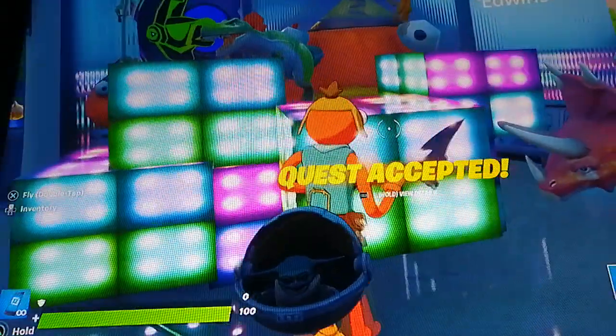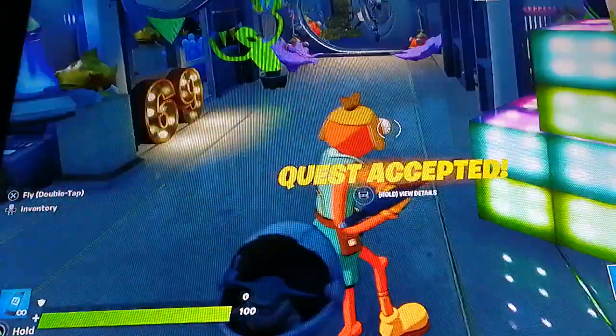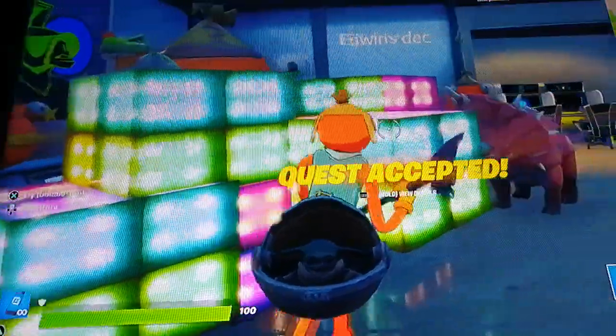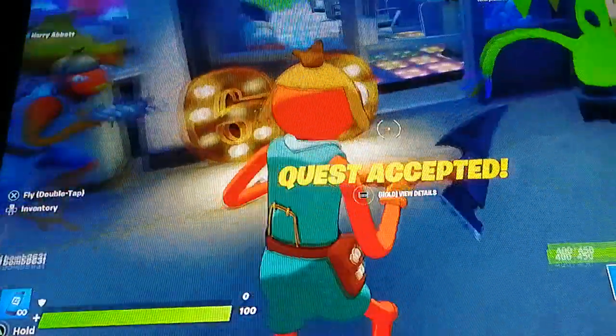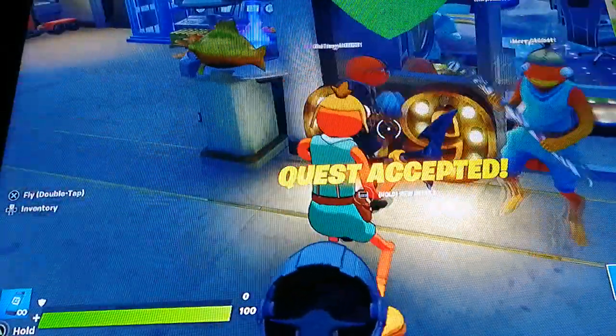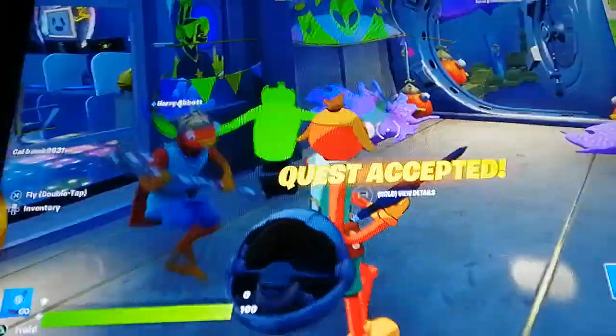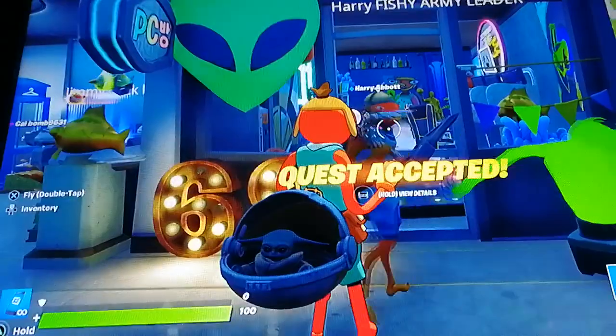Next we've got Edwin's deck, which is very cool because it's got a big chair — that's really it. And for some reason our army leader really likes the rapper 69, so we just put those numbers there. He's going to give us a tour of his office.